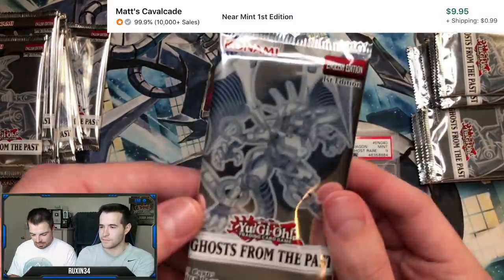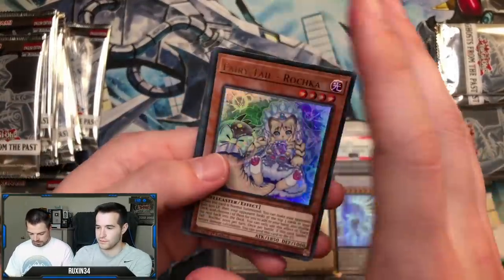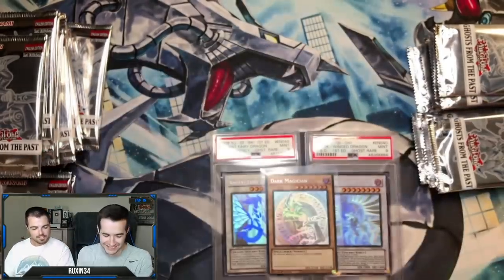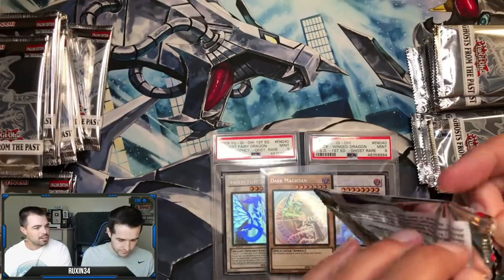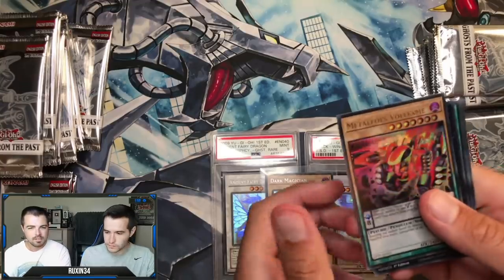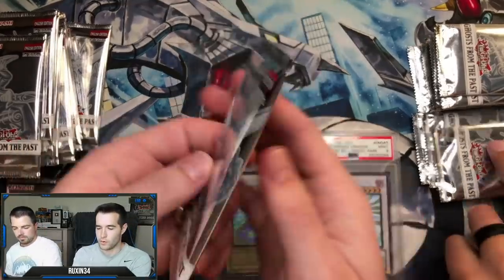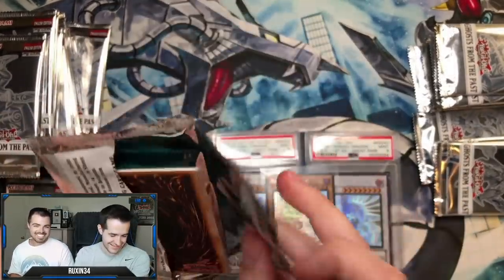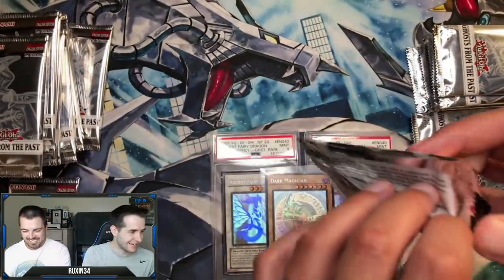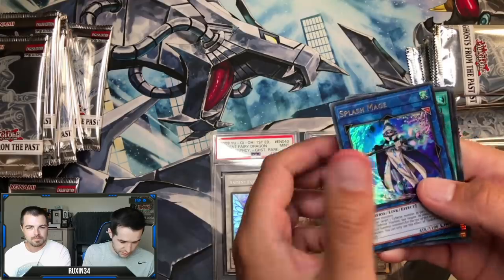Hey there we go - Supernova! That's the first one. So you pulled Evenly Matched and I pulled the Dragoony. Allegedly you can open an entire case and not pull a ghost - that tripped me out. Cypher Blade and Cypher X - Cypher X is about five dollars. Ghost rare - we're supposed to have multiple now, this is half the case. We'll get them in the second half. Starry Night Sky.